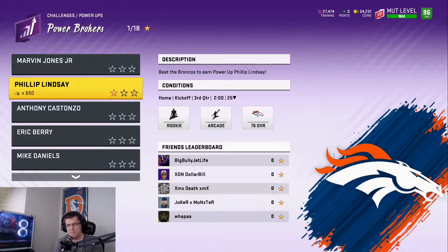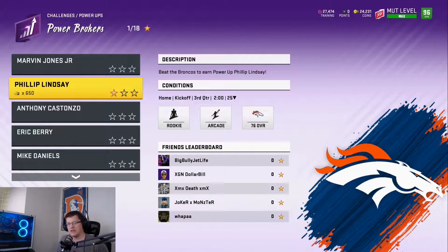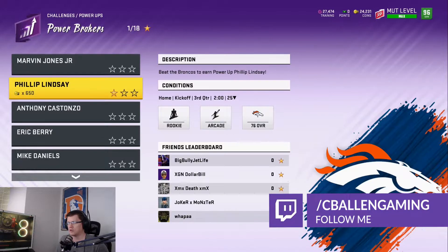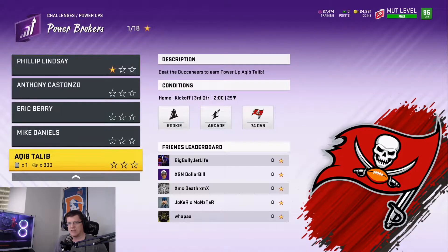Hey, what's going on YouTube, it's me C Ballin and here we are once again for Power Up Tuesday as EA Sports has released new power ups. Some are new, some aren't necessarily new, but now we can take these six players and turn them into 98 overalls. This week they came out with Marvin Jones Jr., Philip Lindsey, Anthony Costanzo, Eric Berry, Mike Daniels, and Aqib Talib.